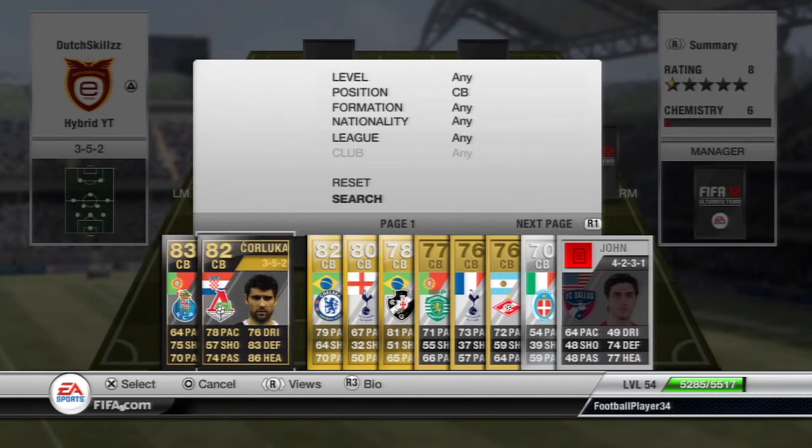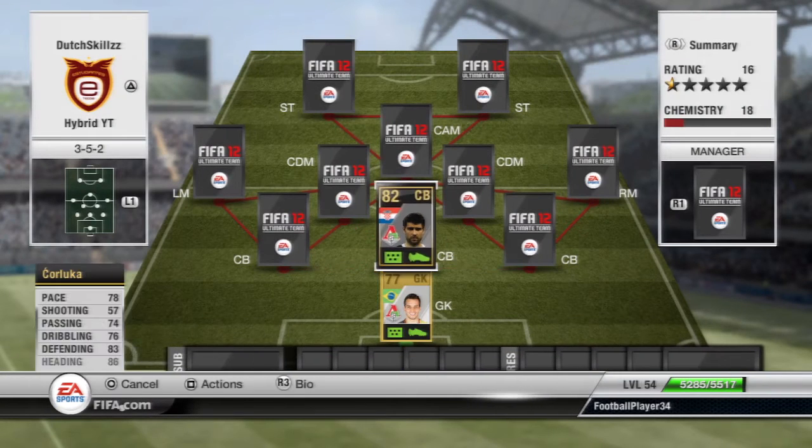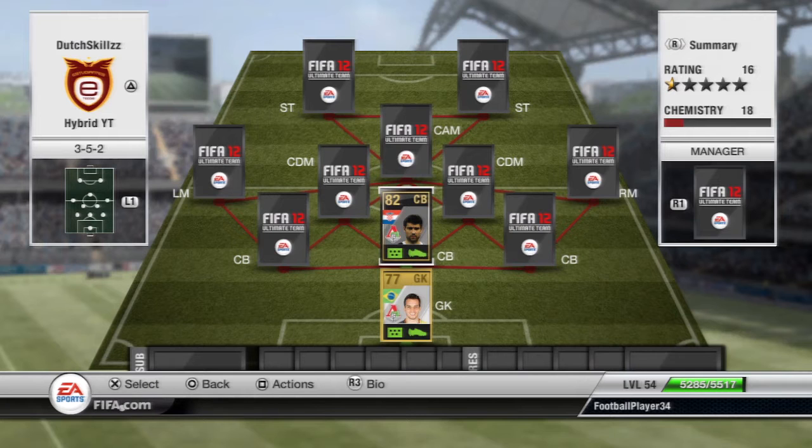Moving on to the first center back, we have the inform Corluka. He transferred from Tottenham to Locomotive either this winter or summer - I'm not sure. He has some really good stats for a center back: 78 pace, 83 defending, 86 heading, 74 passing, and 76 dribbling. He's a pretty good all-around center back, and of course he's Croatian.